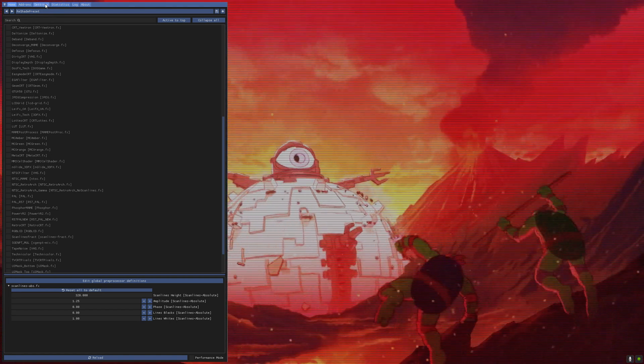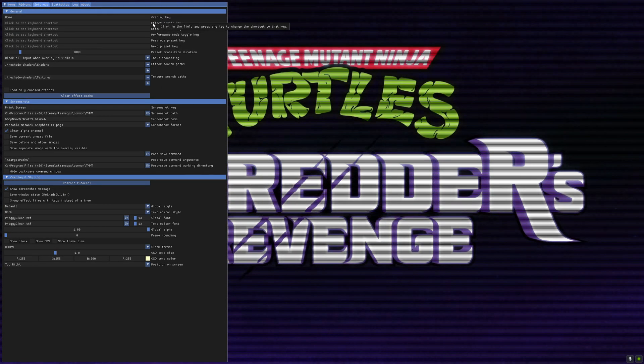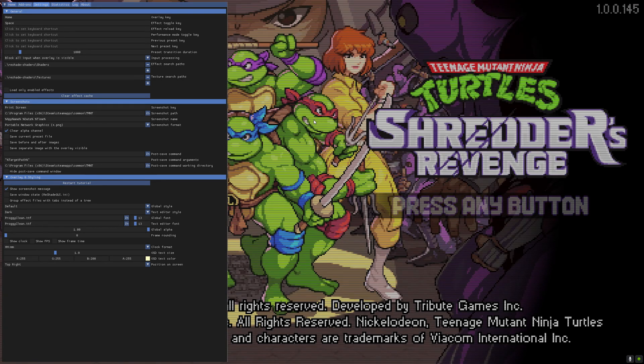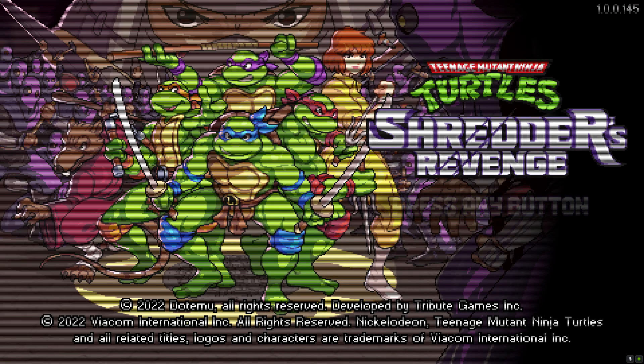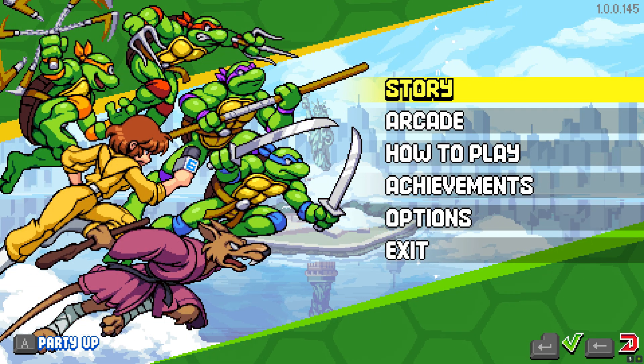Another cool thing you can do is go to Settings and assign a toggle button. So if you double click here, you can press Space. And now you press Home to hide this menu. You can toggle the effects on and off.